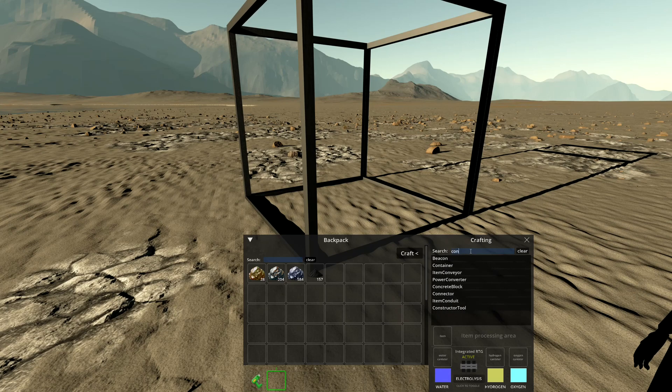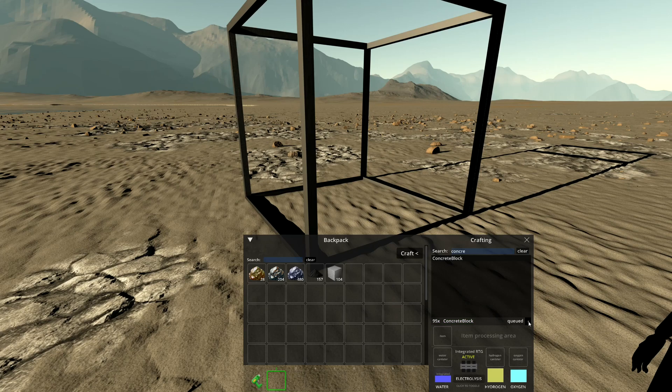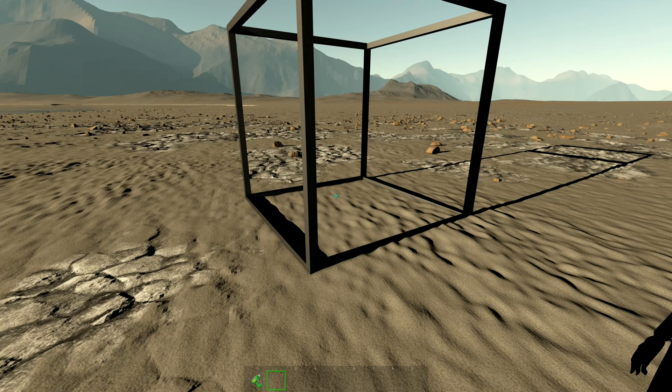How do we make concrete? Great question — I don't actually know. But there's a search function, so if I look for 'concrete block' and hover over it: I can craft 200, it just takes silicon, water, and oxygen, and I have all of those. Right clicking makes 10; shift right click might make more. I'll queue up around 200.